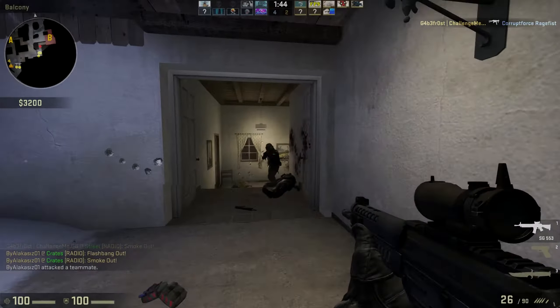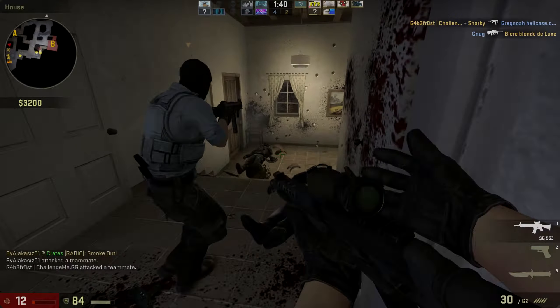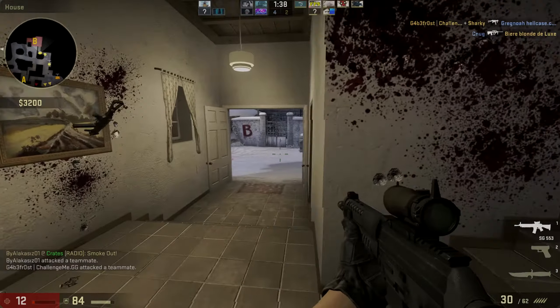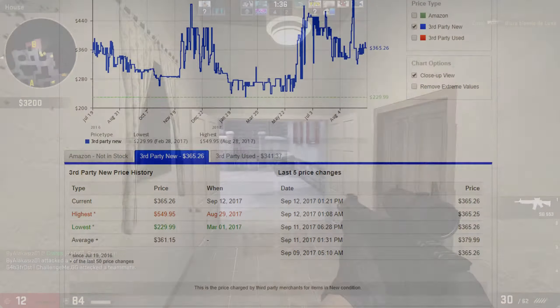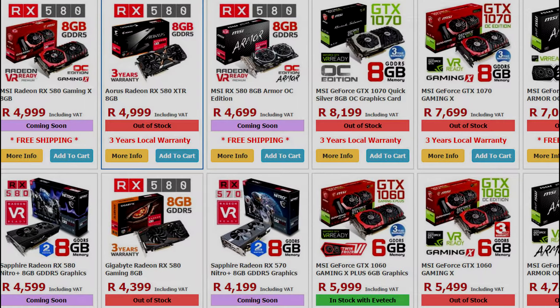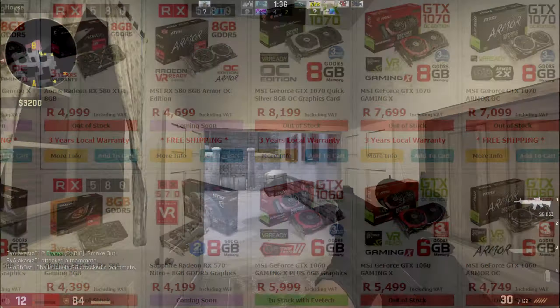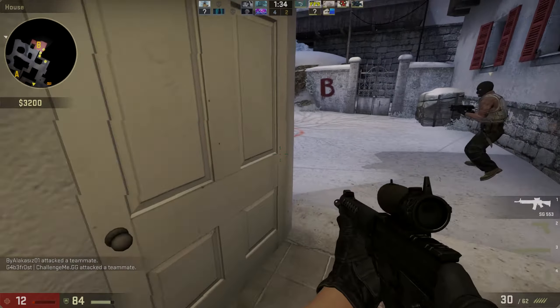A couple of weeks ago wasn't a good time to buy a GPU or build a gaming PC. That is because of Ethereum mining — miners caused prices to go sky high and at the same time left many GPUs out of stock, like the RX 470, 480, 570, 580, and also the GTX 1060, which were all good for the job and had a good price.